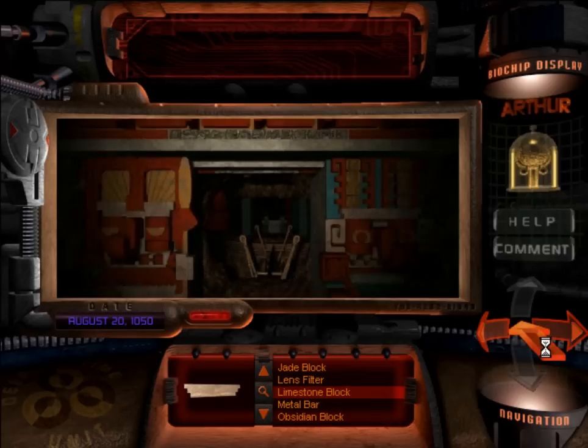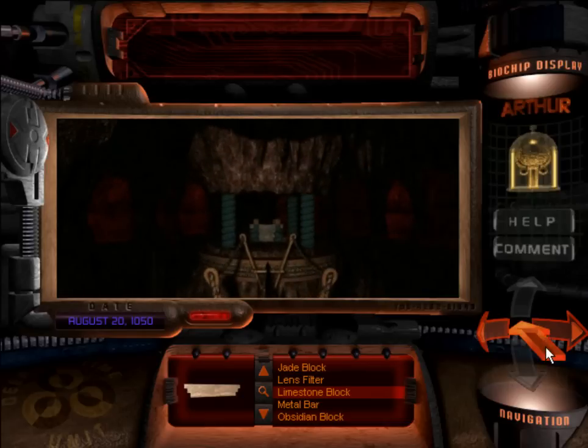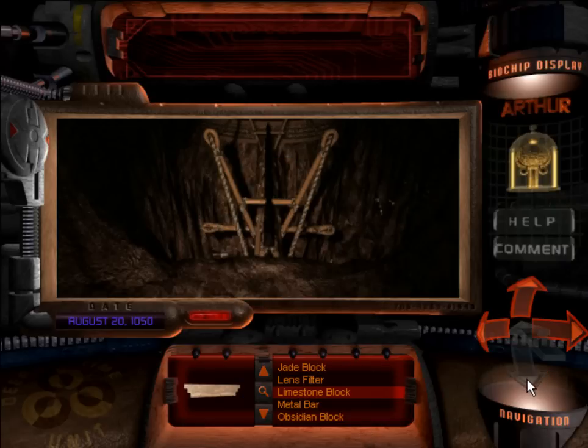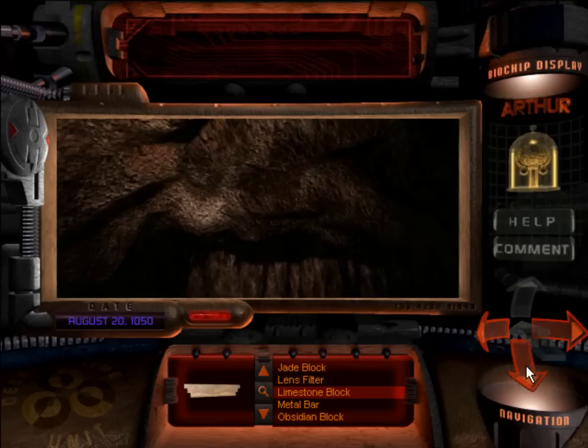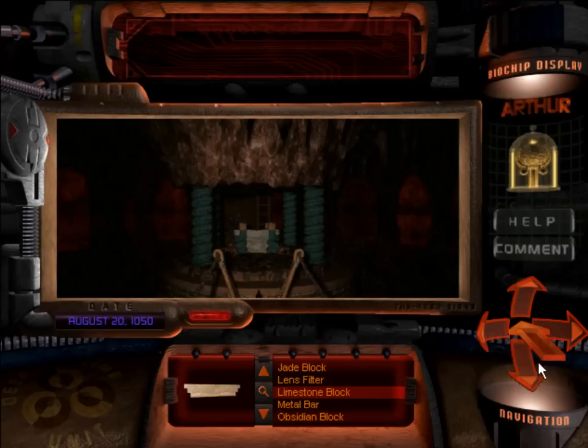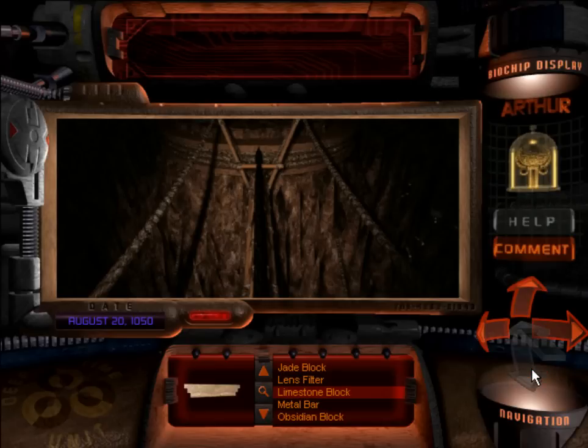Now we have access. You notice that the blocks came back into our inventory — that's so we're able to get in here quickly if we ever have to recall and come back here. Because there's one more thing that we need and it's for this room that you may not have. This is spooky.